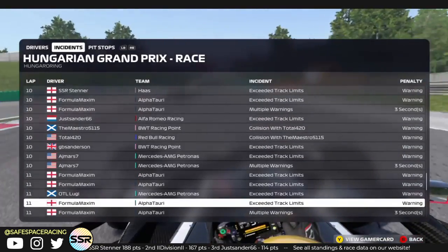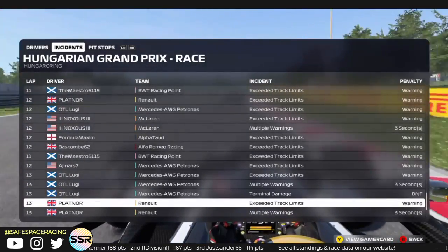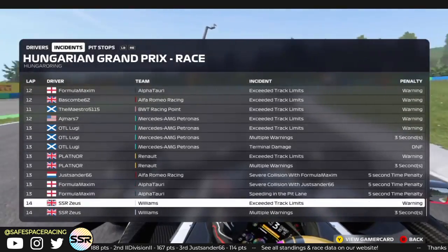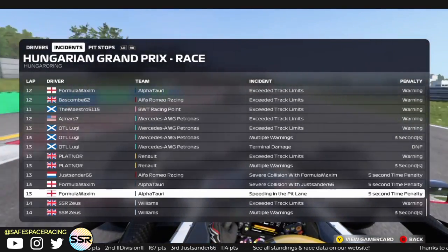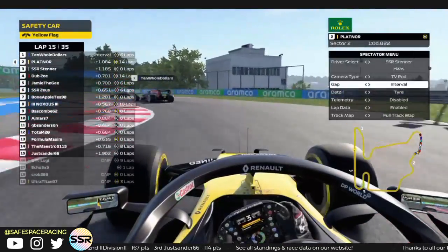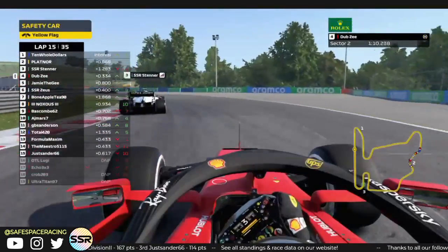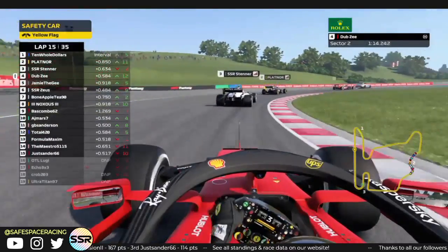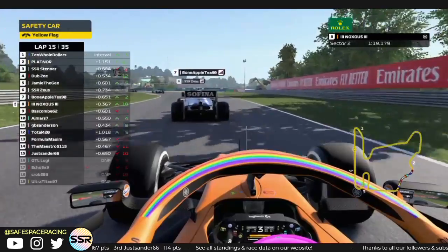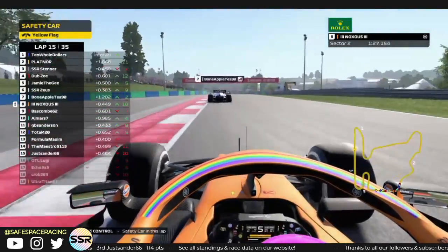AJ picks up a few warnings and a penalty himself. Lugie unfortunately retires. Platinor picks up a 3-second and Sanders and Maximum both pick up 5-second penalties for severe collisions. Maximum gets another 5 on top of that for speeding in the pit lane. Big mover today: Dubsy starting on the hards, up 12 spots. Very good race for him. Knox from P19 to P8 — terrible race last weekend but now keeping his nose clean, for the most part.